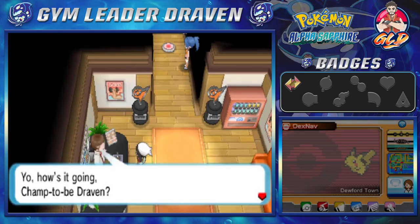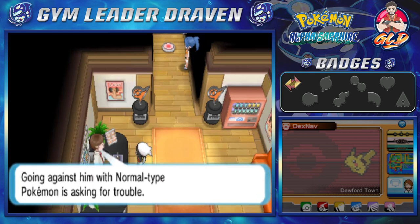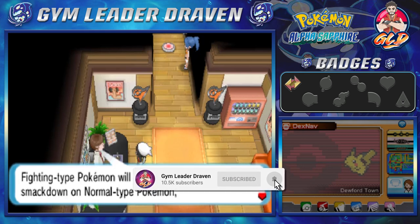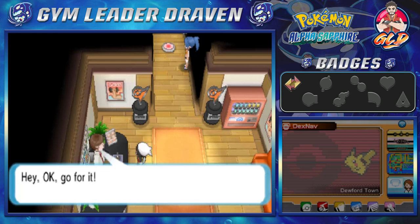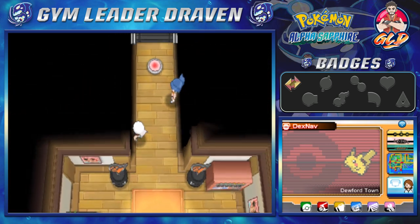Let's go talk to the guy who briefs us: Dewford's gym leader Brawly commands fighting-type Pokémon. Going against them with normal-type Pokémon is asking for trouble — fighting-type Pokémon will lay a serious smackdown on normal Pokémon. So stay on your toes.